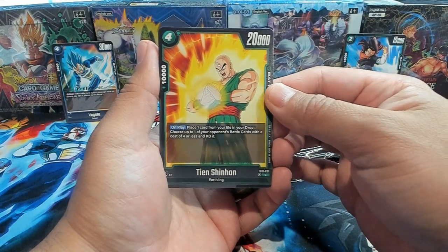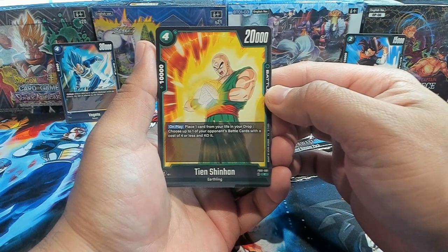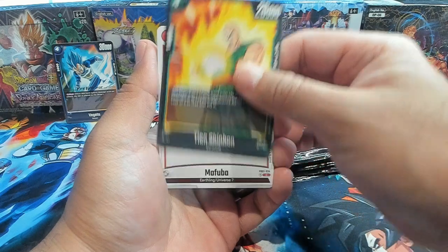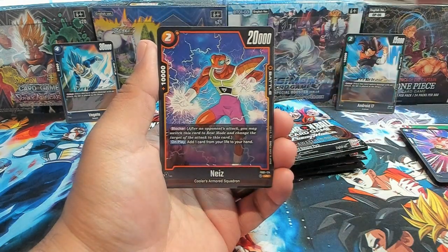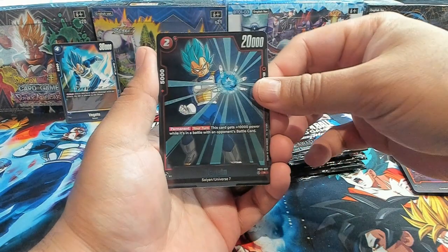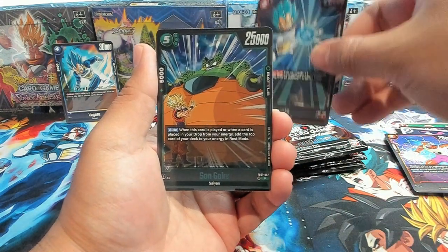Nice. He's a four-drop, 2,000 power on play. Place one card from your life in your drop. Choose up to one of your opponent's battle cards with a cost of four and KO it. Could be good late game. We have a Mafuba, Goku Black, Blade of Despair, Mieze. First rare is Vegeta — very nice. And that's also good for my green decks.